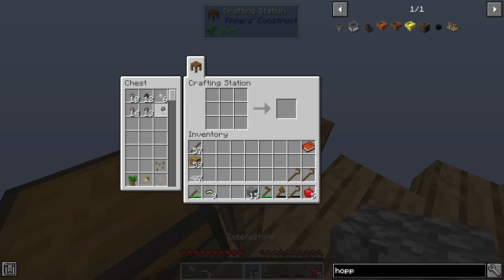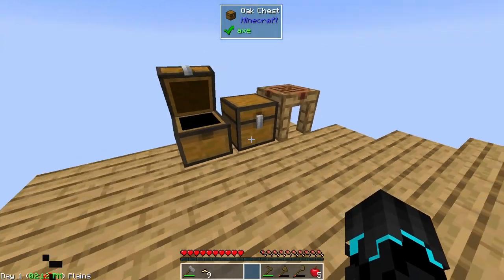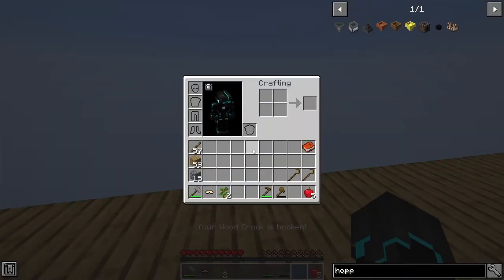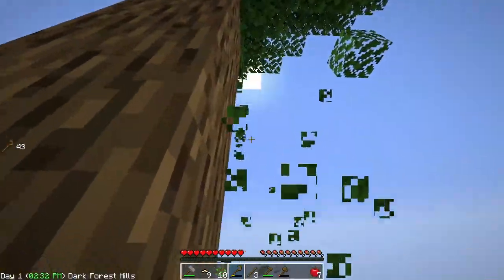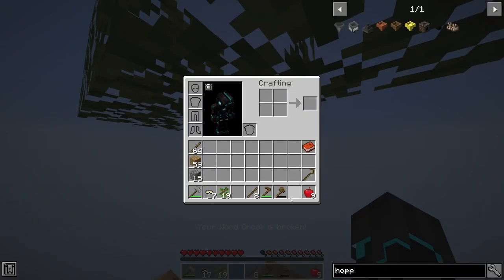We now have 15 cobblestone, that's awesome. It doesn't look like the string mesh is getting used up, so I don't really need the seven extra I made. I'm going to keep doing this for a while — planting trees, getting more dirt, converting the dirt through the sieve into pebbles and whatnot, and I'll be back when we have a lot more.